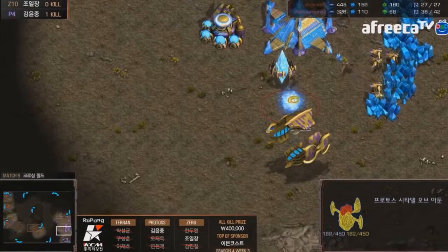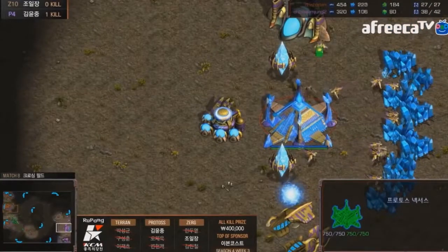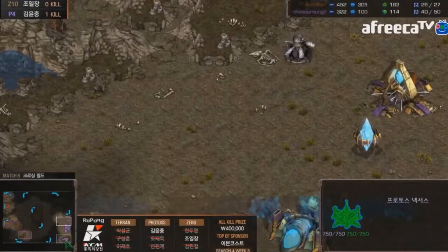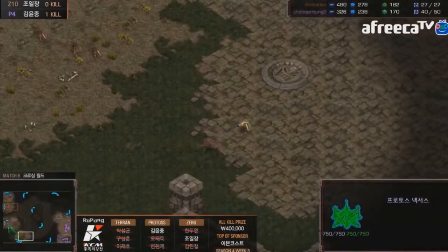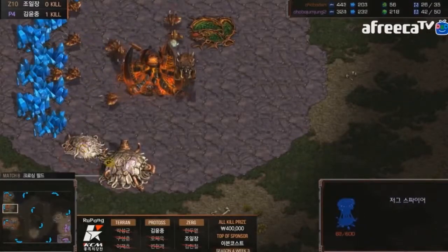The Protoss is being a little bit greedy, taking a third base here, because it's easy to defend on smaller unit numbers than you would normally need. But you do have to be careful for the potential hydra bus that comes out afterwards.